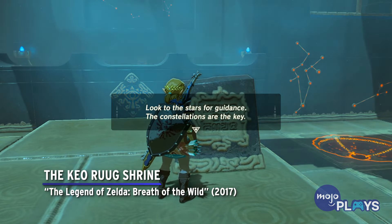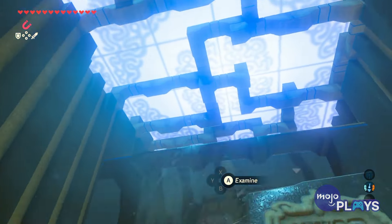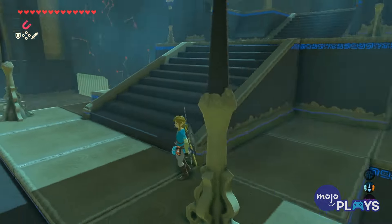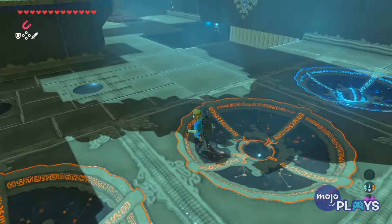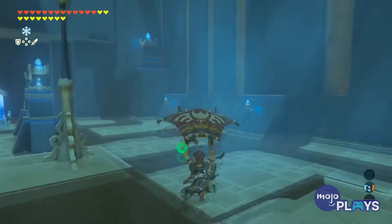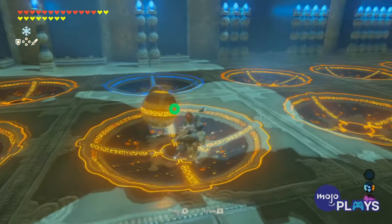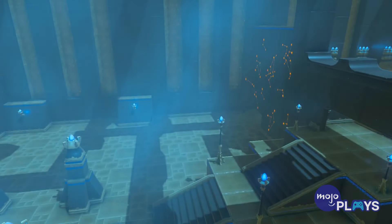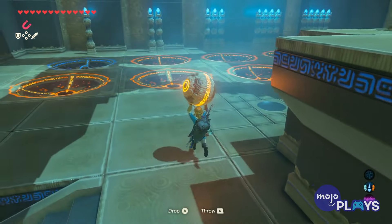The Keo Ruug Shrine, The Legend of Zelda: Breath of the Wild. With 120 shrines in the base game alone, there are puzzles that cater to every level of difficulty. For the Keo Ruug Shrine, it's a severe lack of clarity that caused players to get stuck. When you enter, you can see there are four columns along the floor with five slots each. You're meant to place a sphere into the correct slot for each column, and your only guidance is a sign that advises looking to the stars. Each column has a constellation on the wall across from it. Does the number of stars correspond to which slot you should choose, or are you trying to recreate them with each sphere representing a star? Well, neither. Instead, you're meant to count how many times each constellation appears on a wall way on the other side of the room.